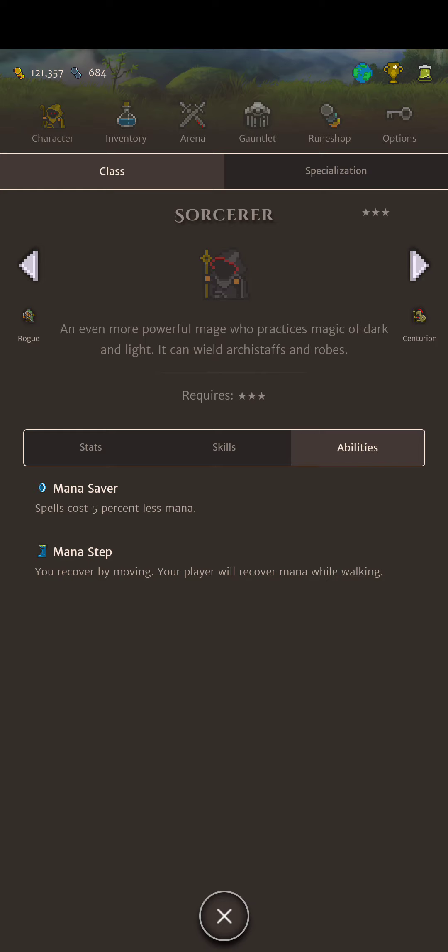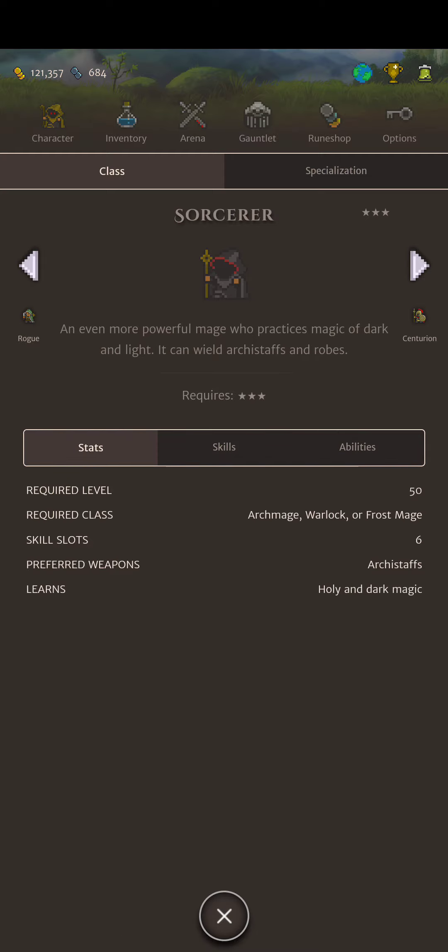Just type in Orna Legends and you'll find people sharing dungeons and willing to help you through them. For weapons, you'll want to try to get an Archie Staff for approximately a 10% preferred weapon bonus — I'll confirm that. You can get this tier 3 mage class from one of three classes: Archmage, Warlock, or Frost Mage. I hope this was useful — I'll do a tier 4 video very soon, maybe right after this one.